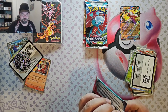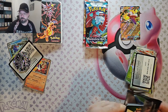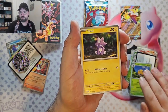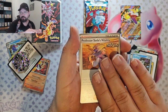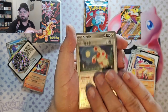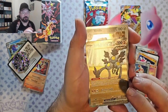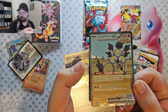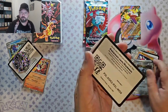Moving on to the first Paradox Rift pack. Dotlar, Toxil, Life Art, Wimpod, Professor Sada's Vitality, Minier, Crocolore, Spinda. And we've got a Sandy Shocks Special Illustration Rare — that's nice. And we've got Steel Expoil, and your code card.